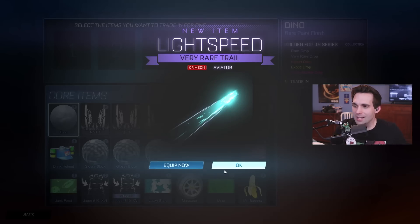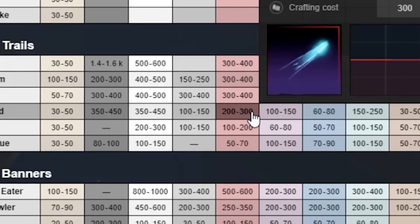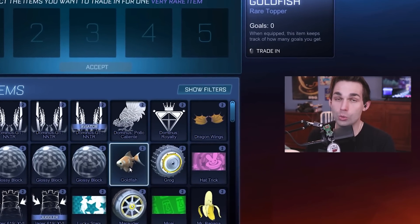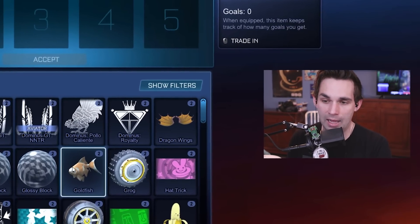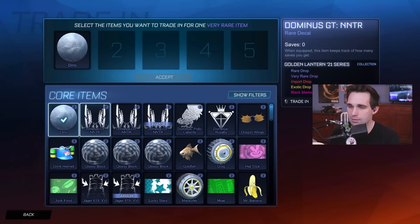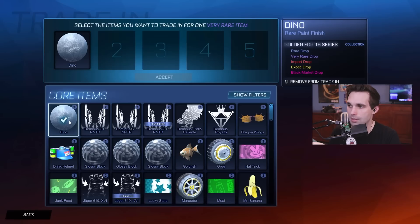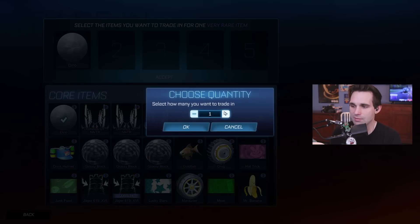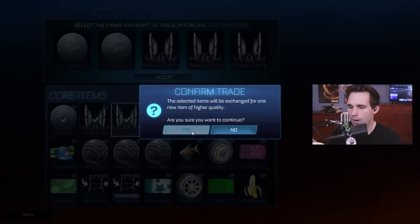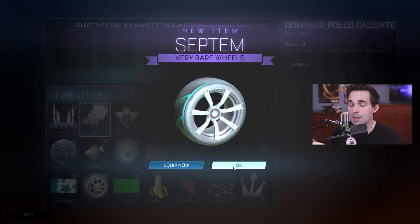Lightspeed — painted and certified! Did I just people-clap? I think I just people-clapped, I can't help it. Let's see if it's worth anything — 200 to 300 credits. Let's go! 200 to 300 credits doesn't sound like a lot right now, but we're doing so many trade-ups that it's going to add up to one pretty big crate opening video. Trading up some Dyno wheels — I honestly can't stand all my Dynos. Septum wheels — too bad these weren't painted; the Septum wheels are so good.